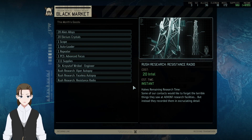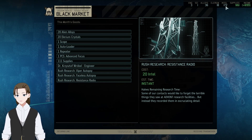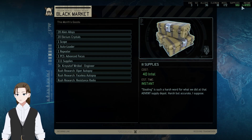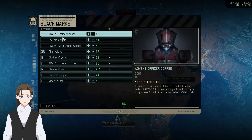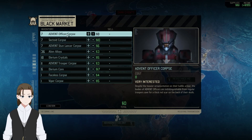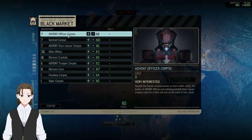Halves remaining research time. So what I'm thinking is: finish up gauss weapons, start resistance radio, buy this to reduce it by three days — that's only 20 intel, not much. 40 intel for 111 supplies — supplies are likely to be pretty useful. Let's hold off for the moment though. You are especially interested in these. I don't need supplies at this exact moment, but I can sell some of these.